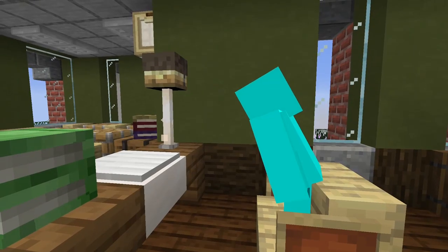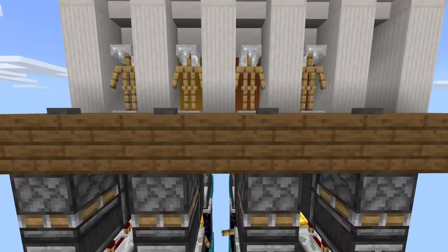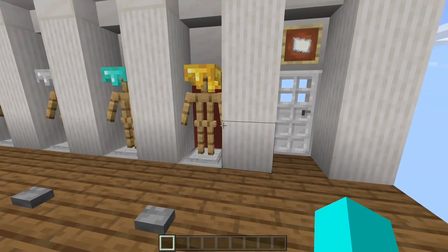Hey, you. Yeah, you. Did you ever sit down and think about how you could totally do with an armor stand combo lock? Well, say no more. I have just the contraption for you. This is the armor stand combo lock. And all you have to do is put the combination of armor stands properly and your door will open up.